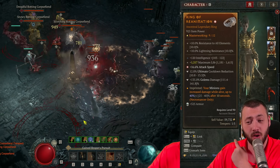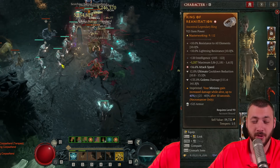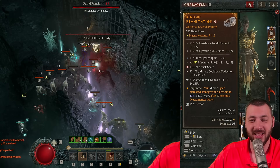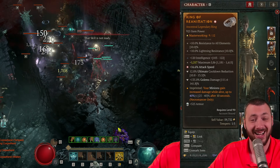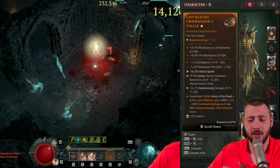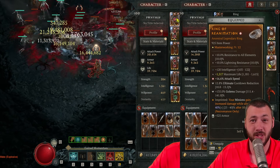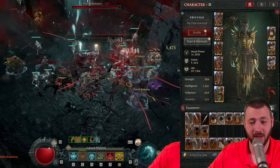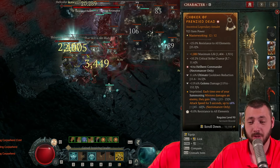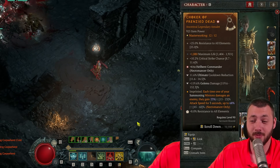This ring is 16.6% attack speed plus ultimate cooldown reduction and golem damage. Golem cooldown reduction would actually be better, but a little bit of ultimate doesn't hurt. My ring is bad because I don't have crit damage and crit chance on it — the max life and intelligence is nice but I need the critical strike damage to really have my golem go as high as possible. With 16 and 16%, we're looking at 32.9% attack speed on myself and 10% minion attack speed. With the amulet having Frenzied Dead at 68%, we're right at the 100% attack speed cap.